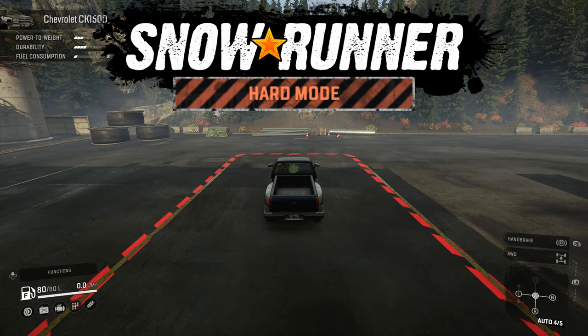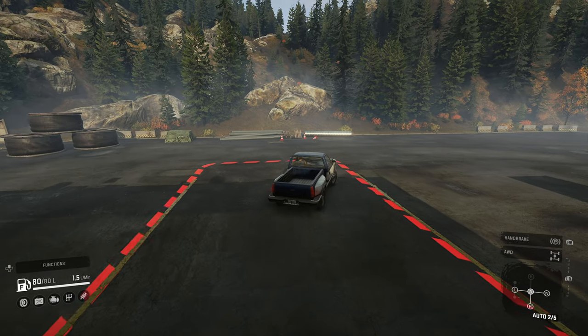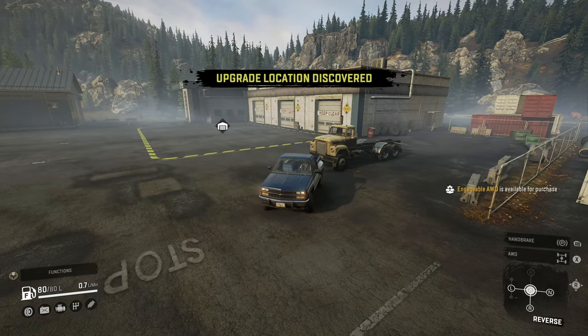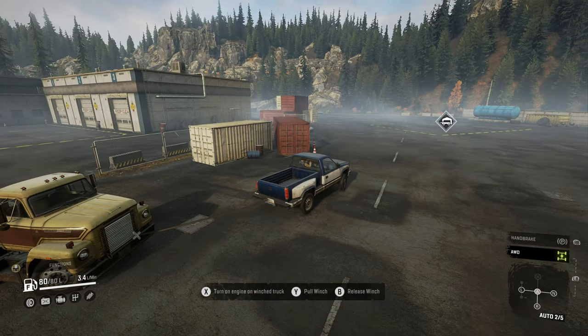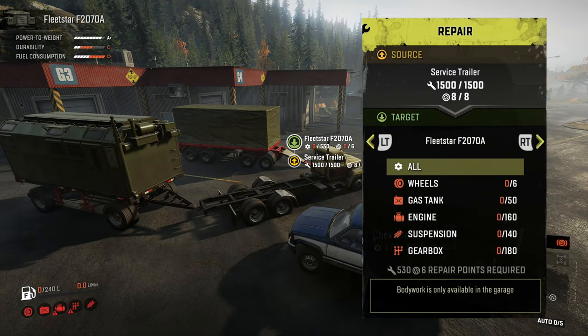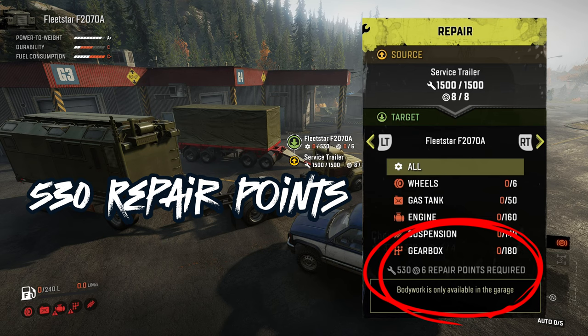If you've ever played SnowRunner on hard mode, chances are you started your game like this. You discover the Fleet Star, get that all-wheel drive upgrade, and then tow it around to the service trailer to repair it. It takes 530 repair points and six tires to get the Fleet Star back up and running.